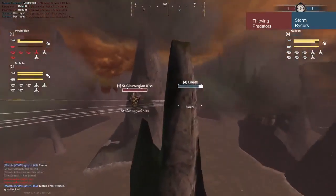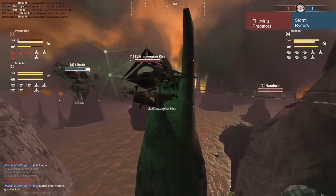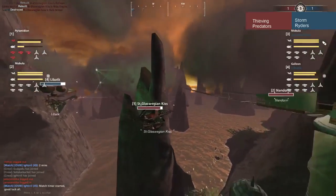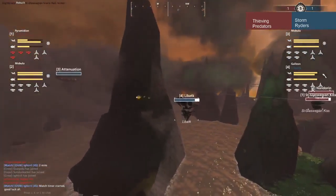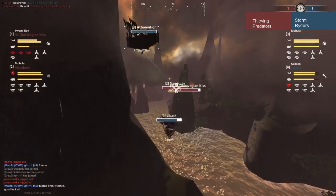He bumped into a mount — this might be it. Lumberjack, take advantage, now's your chance. Nandarin coming in with the save. Lumberjack is going to have to disengage, he's not going to be able to chase this kill. Broadside guns aren't going to be able to get on Glaswegian Kiss. If Lumberjack decides to engage right now, he's going to be completely exposed to Nandarin despite Attenuation coming in.